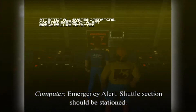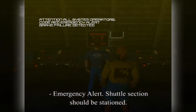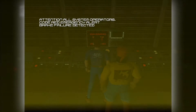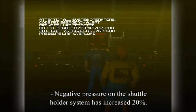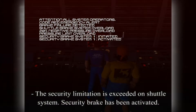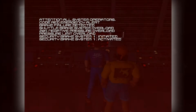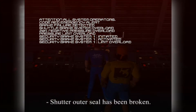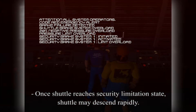Emergency alert. Shuttle section should be stationed. Negative pressure on the shuttle holder system has increased 20%. The security limitation is exceeded on the shuttle system. Security brake has been activated. Shutter outer seal has been broken. Once shuttle reaches security limitation stage, shuttle may descend rapidly.